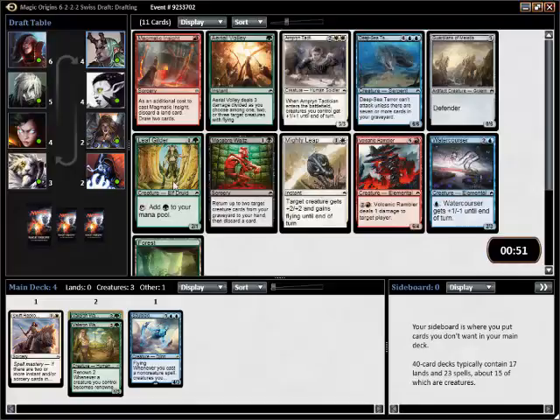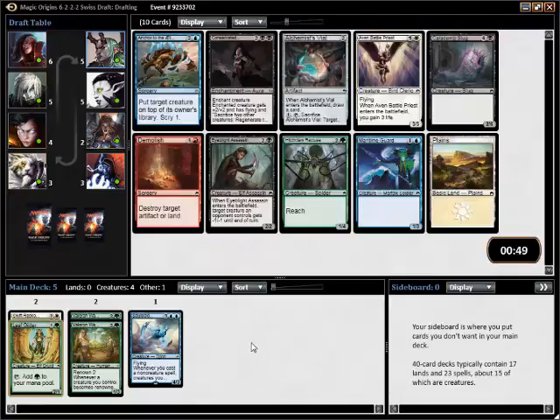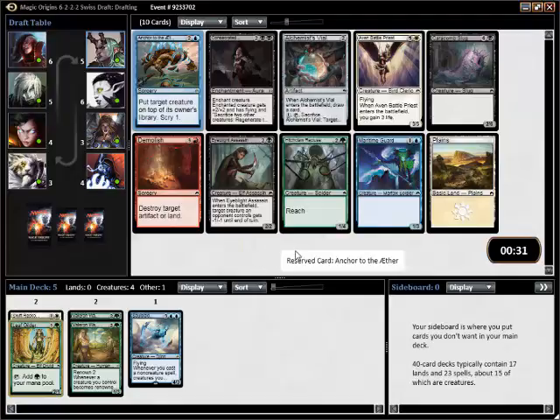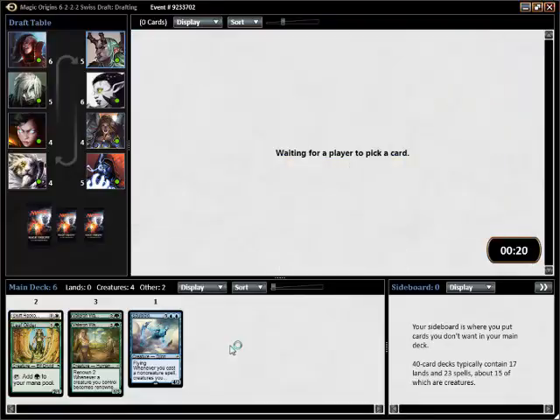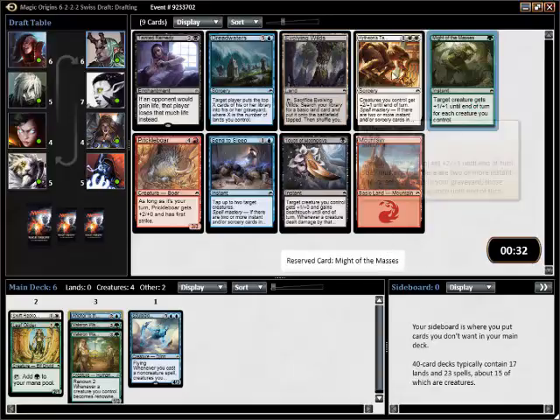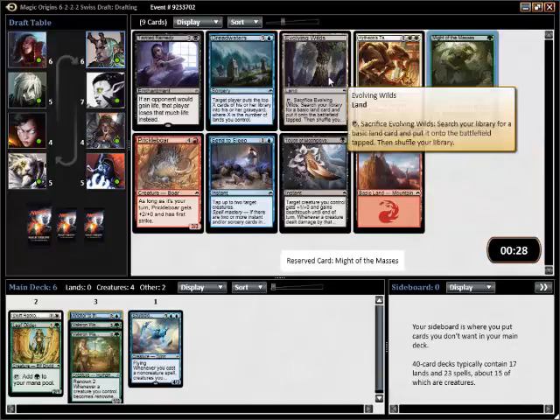We can see that green is probably open. Anchor to the Aether is, in my opinion, a really strong card — it's better than cards that just unsummon to the top of the deck in that it scrys. So maybe green-blue splash white. In that case I'd want to pick up this Evolving Wilds. White of the Masses is a good card, but Kytheon's Tactics we wouldn't play in a splash, so I'm going to take the Evolving Wilds.